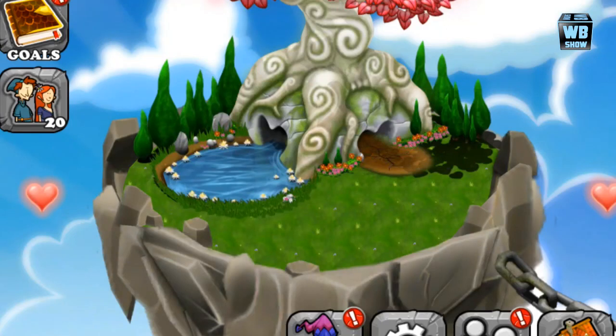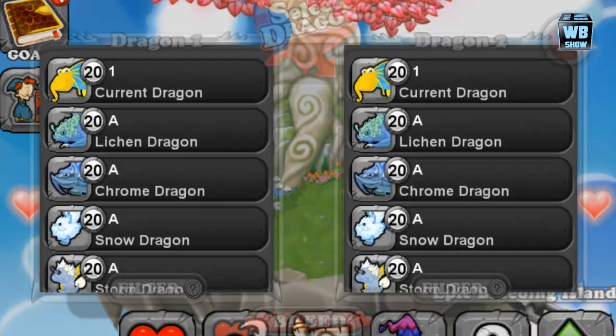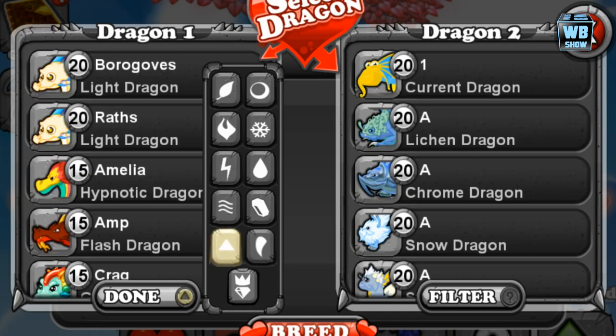Back on December 16, 2013. Today we're going to be looking at how to get the Light Rift Dragon. It's only available for a limited time, in my opinion, because it was only made available when the Bring Them Back event came back.